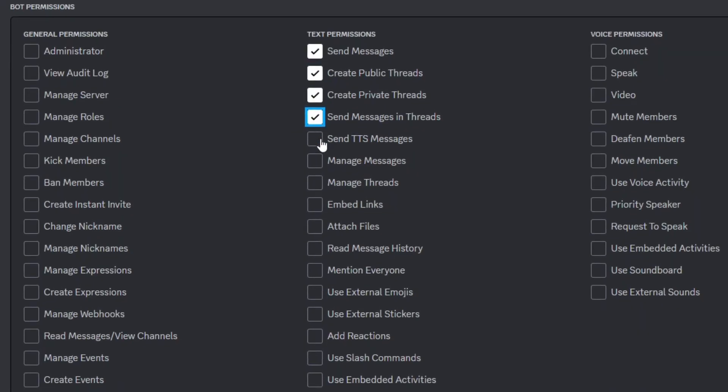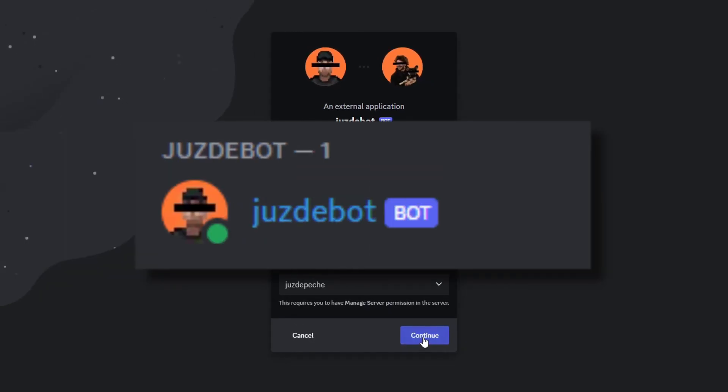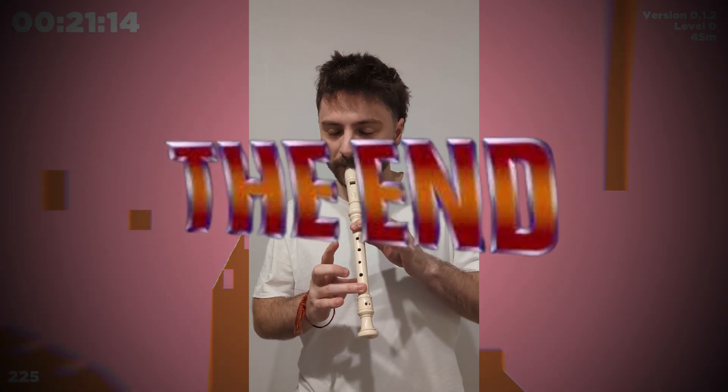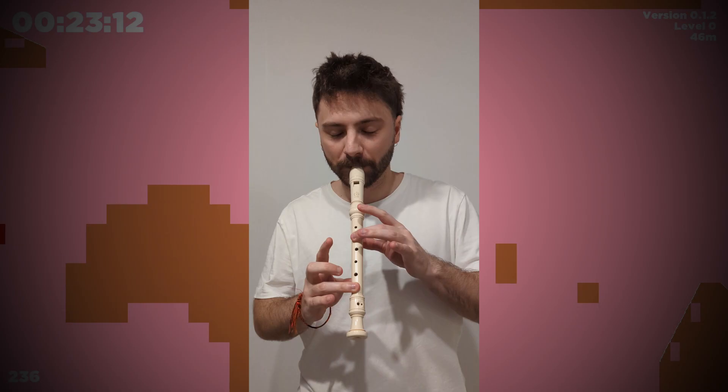After setting the bot permissions, I finally had a new friend in my Discord server. It'd be cool if you joined too — link in description. Et voila, the end. Psych — I need to code the bot first.